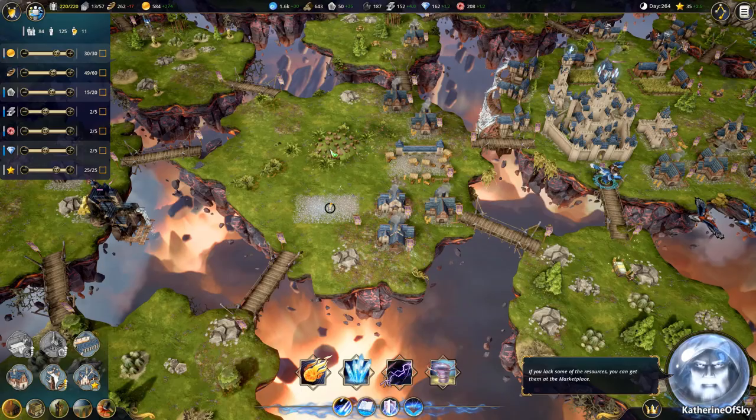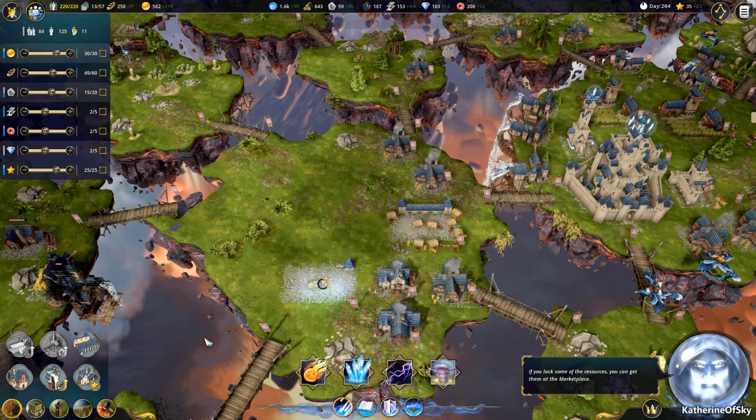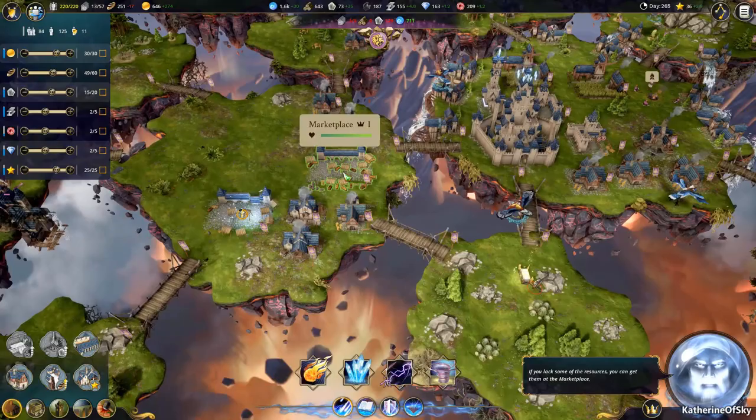I found this quite interesting. I think we're done with all these things. If you build one extra marketplace — remember it was five to one, money to stone. Let me just upgrade a couple of mills here.